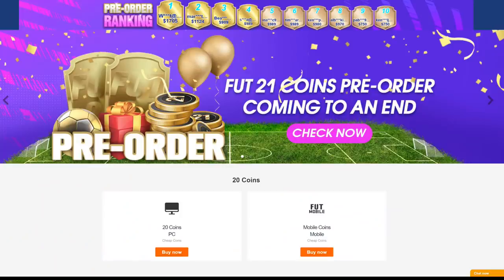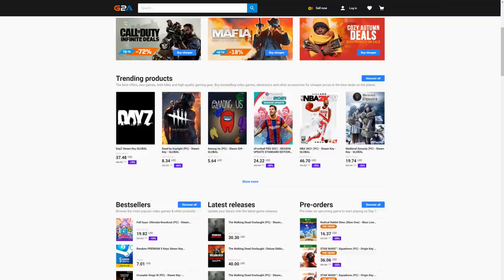If you wanna buy cheap and safe FIFA coins or PSN and Xbox prepaid cards, check the links down below and use the code CRASSI for a huge discount.